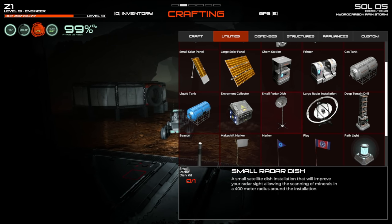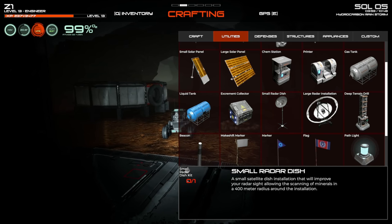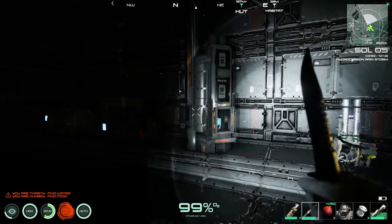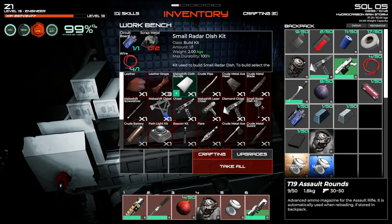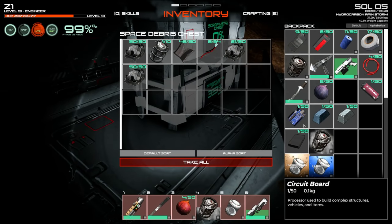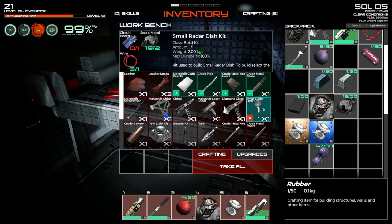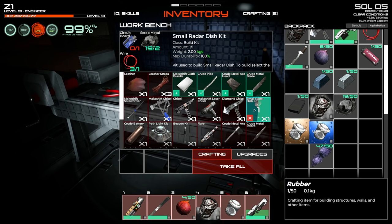The small radar dish improves the radar site, allowing scanning of all minerals within a 400-meter radius of the installation. Crafting requirements: circuit board, scrap metal, and wire. Making one now — curious about it. I think it can also be installed on the buggy for mobile scanning.